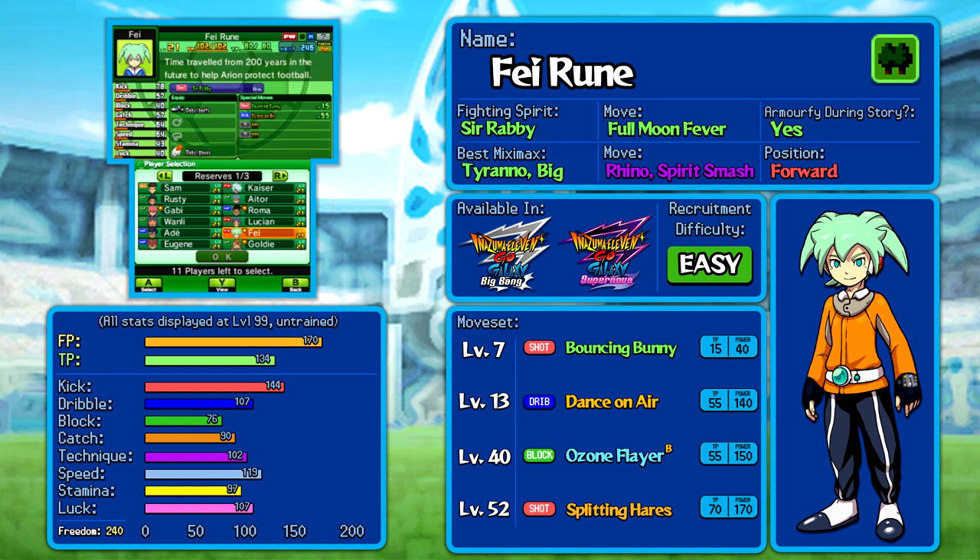I especially want to talk about his Miximaxes, because it paints a perspective of how much they've been nerfed but are still worth keeping in mind. Faye's kick stat is 144. If you Miximax him with Tyranno, that goes up to 162 — an increase of only about 18. And if you Miximax him with Big, his better one, that goes up to 167, an increase of 23, but it also brings Spirit Smash as a move. Above all, he's got the ability to armify, he's got great stats, and the main perk of Faye is that he's got a move of all kinds.